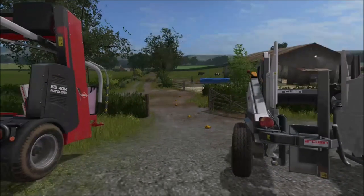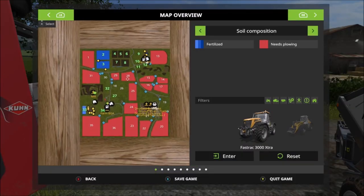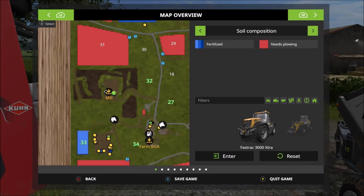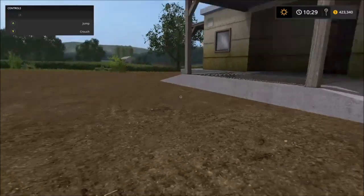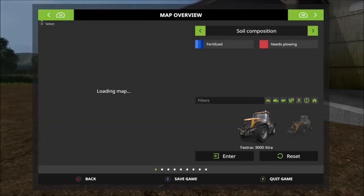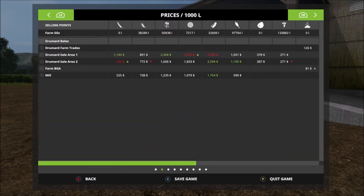Okay, we're back on the farm. I'm going to go to the map, click on the mill, hit Visit, and I'm right at the mill. Then you go to the prices — see, right there: mill.